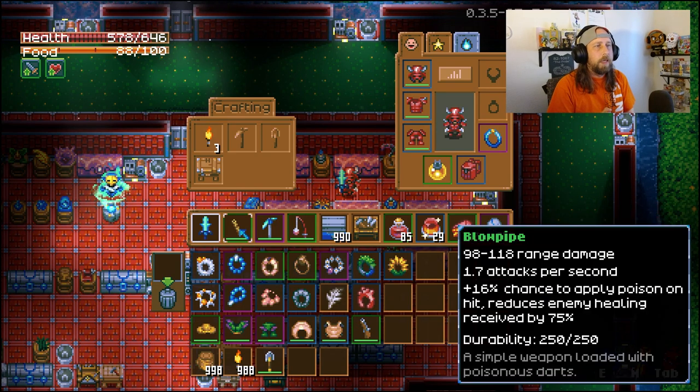Number 14 is found in Azios's Wilderness and more specifically in the Mold Dungeon. The infected Cavelings outside the Mold Dungeon and the Mold Tentacles inside will occasionally drop it. In my opinion this is the best ranged weapon in the game. It does 1.7 attacks per second, and while the damage isn't the greatest at 118, the more important thing is a 16% chance to apply poison on hit, which reduces enemy healing received by 75% — so enemies trying to regen will be significantly weakened.